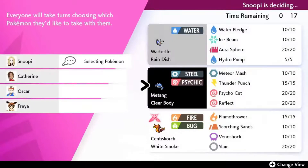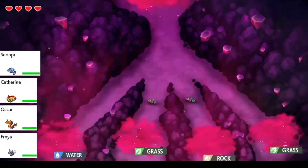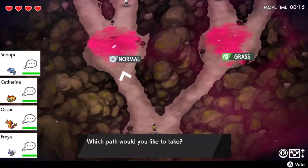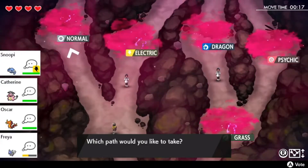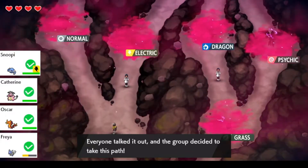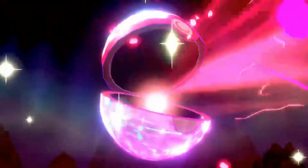Now let's get into the Max Raid. You'll be given three Pokemon to choose from, so choose wisely. It'll show you one of the types of the legendary, so try to build your team around that. There'll be different paths you can choose from, and if you defeat the Pokemon you can catch them and switch one in if you want. The best thing to do is not just build your Pokemon to be strong for the legendary, but choose paths to help your team be strong because these legendaries are no joke. But when you defeat them you will have a chance to catch the legendary.